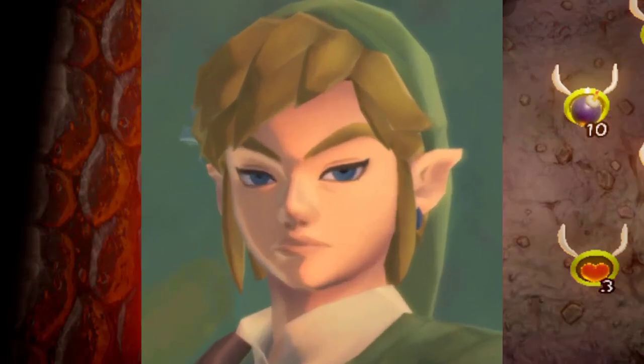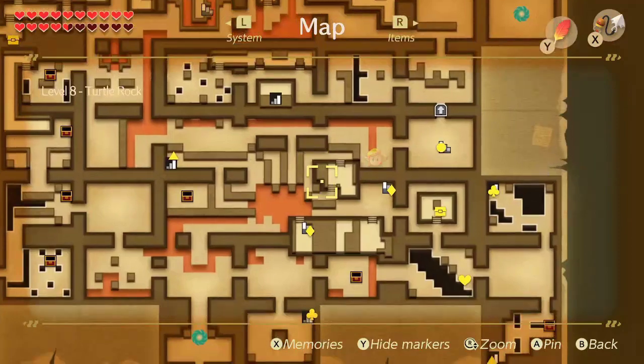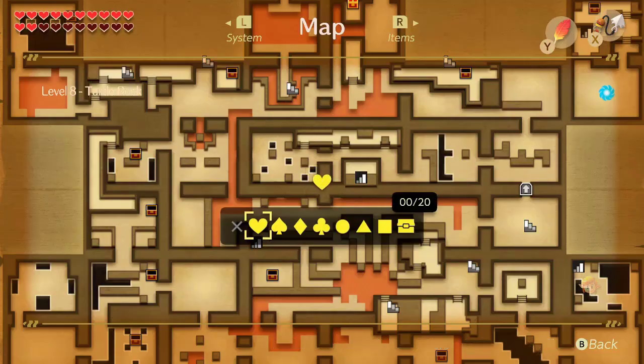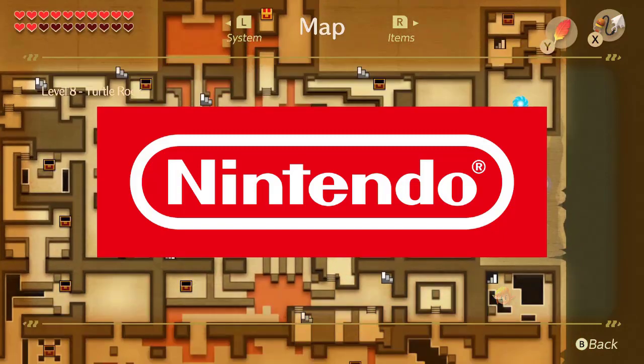I honestly don't know how we lived our entire lives without pins on the map. It seems like such a simple thing, but it's just genius. How did we never think of this before? Or if we did, great — why did Nintendo never think of it either?